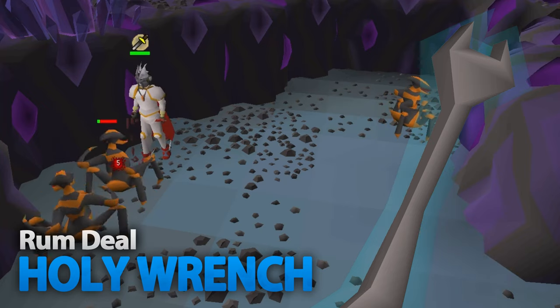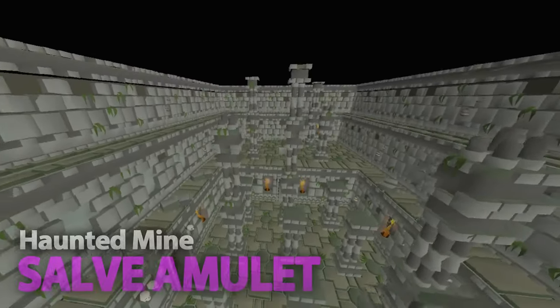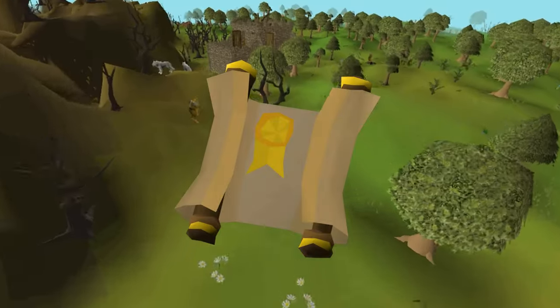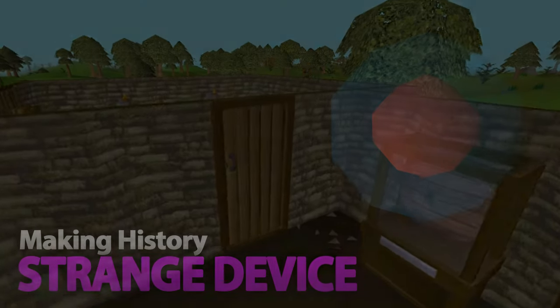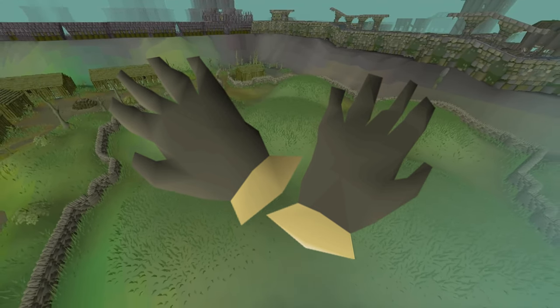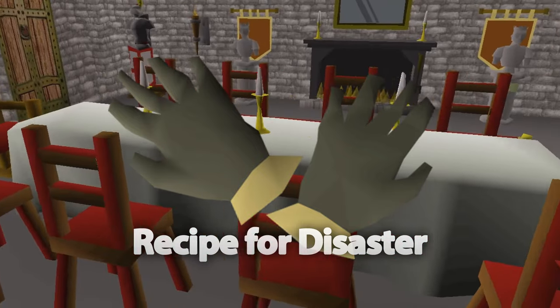Rum Deal rewards the Holy Wrench, which saves money in the long run because you get 2% extra prayer points back when drinking a prayer potion. Completing the Haunted Mine is a must, since you get the Salve Amulet, which provides extraordinary bonuses against undead monsters. There's also Lost City and Monkey Madness for their dragon weapons. Lastly in the item unlocks is Barrows Gloves, which is a long-term goal for any main account requiring the full completion of Recipe for Disaster. They provide very high attack, defense, and strength bonuses — essential for combat.